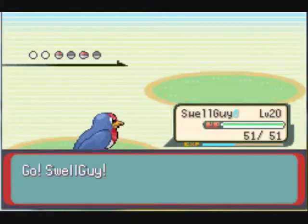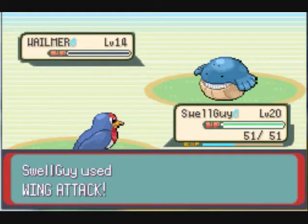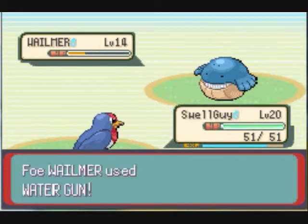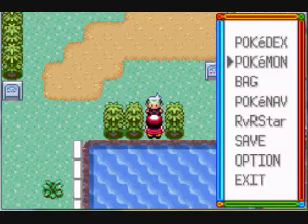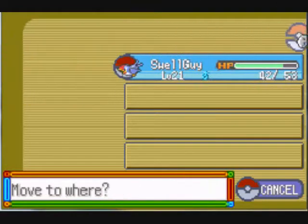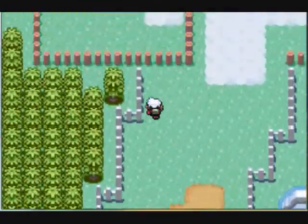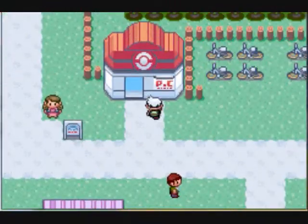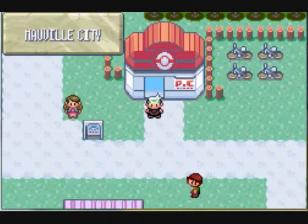Needle Urgards gets to level 21, and I'm gonna switch into Swell Guy. I'm gonna Wing Attack — he's gonna Splash. It's gonna take two Wing Attacks to take it out, and that one's gonna take two as well. That time he Water Guns, so whatever. I am switching some guys around and I'm gonna come over here and heal my Pokemon — all that jazz.